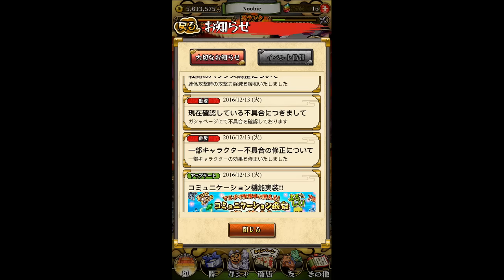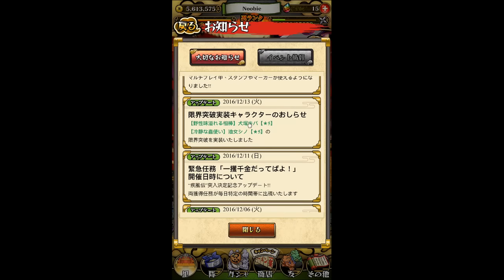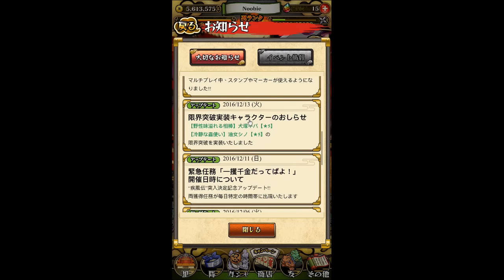So first up, we've actually gotten quite a few new additions to this update. The first one, they've added two characters into the limit break list. So now you can limit break Kiba, five stars, as well as Shino. These two characters have been added to the limit break list.